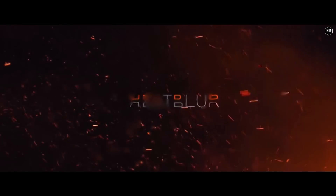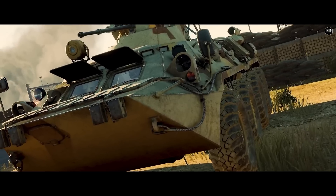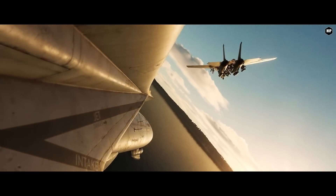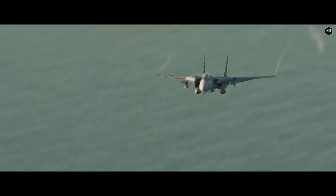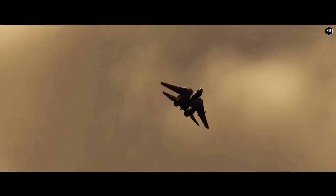Heat Blur brings new things for the Tomcat, like the new single-player campaign Operation Reforger 2: Flanking the Bear, a more realistic AOA buff schedule, and major improvements for the B model performance characteristics in level flight, acceleration, turn performance, and top speed excess power. They also made the fuel tank loads exclusively symmetric and vastly improved loadout possibilities, limiting many incorrect or impossible loadouts through mutual exclusion.